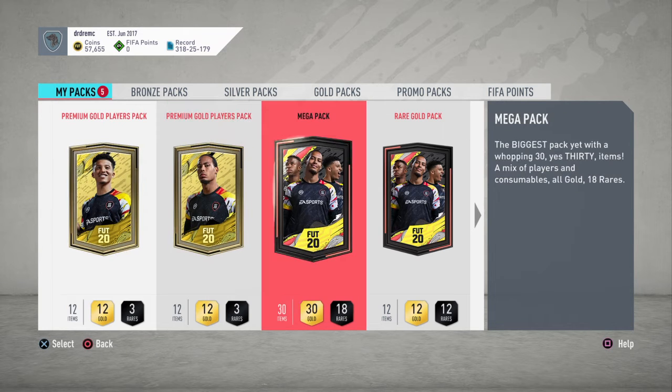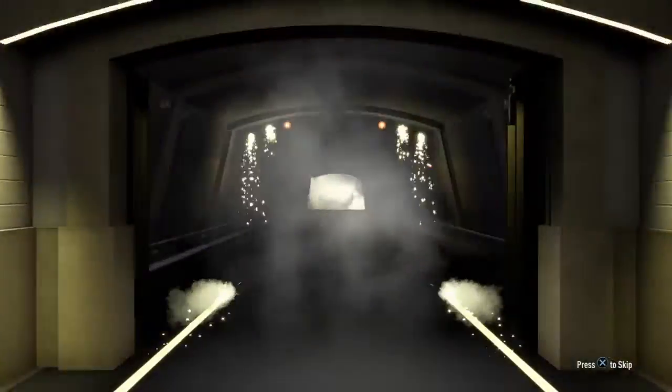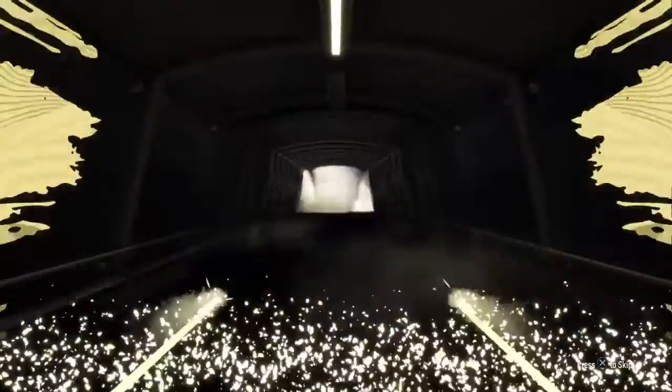So let's go ahead and pop these open. We can get another name, an icon, Mbappe, something nice, something big, something decent — something to make some coins.